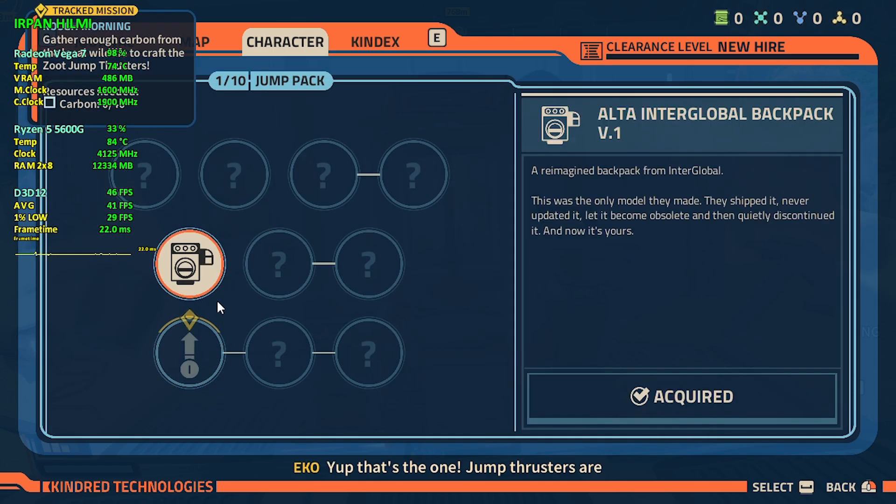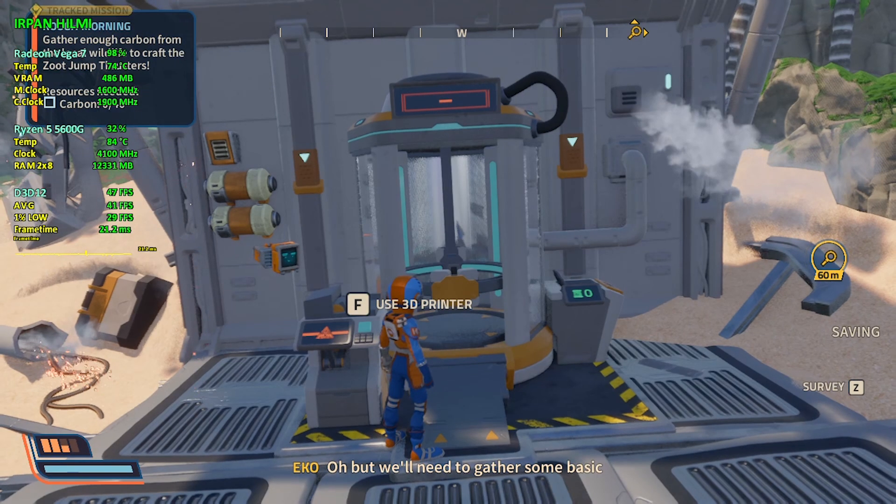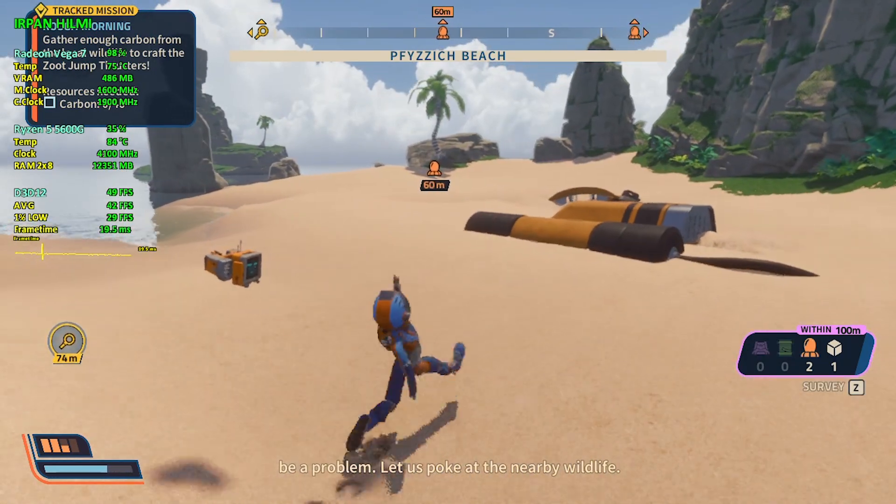Yup, that's the one — jump thrusters are what we need. But we'll need to gather some basic resources in order to print this, which shouldn't be a problem. Let us poke at the nearby wildlife.